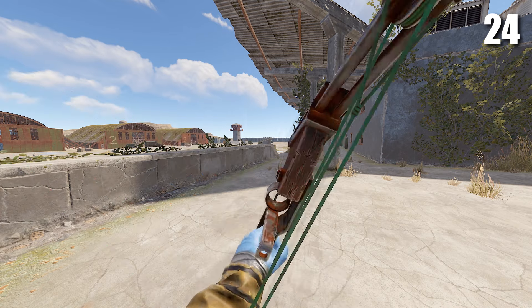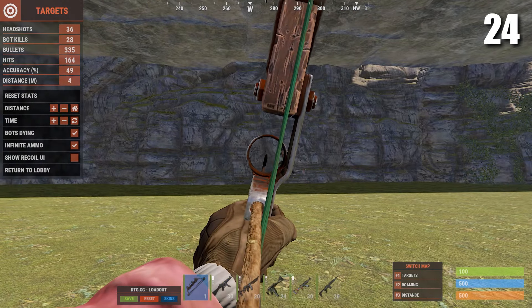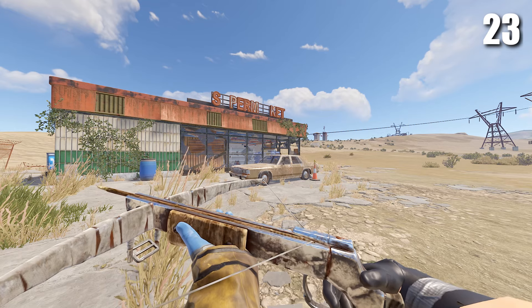Next is the compound bow. This used to be one of the most overpowered weapons in the entire game, but sadly it got nerfed and nowadays it's a bit useless. It breaks easily, it's not a default blueprint anymore, and with that in mind most people nowadays just craft the crossbow instead.